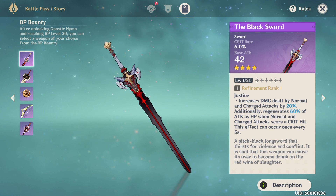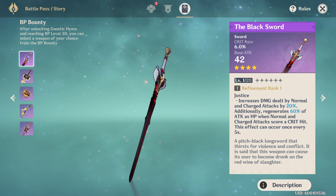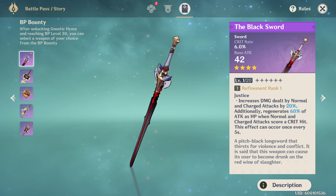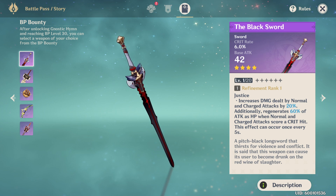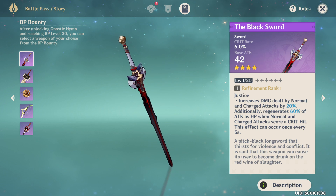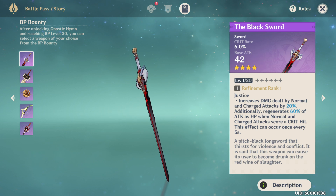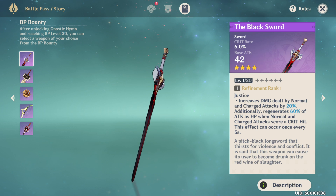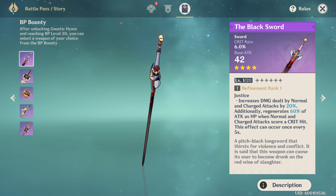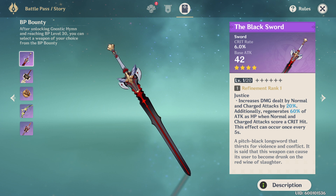This will go up with refinements — I have this weapon, it's the one I picked — and it goes up by 5% per refinement, so you can get some extra damage. It's basically like wearing almost two times the gladiator set if you're using the black sword. But that's not all: every time you score a critical hit, once every five seconds, you're going to heal for 60% of your attack as HP on normal and charged attacks, turning your character into a whirling dervish.